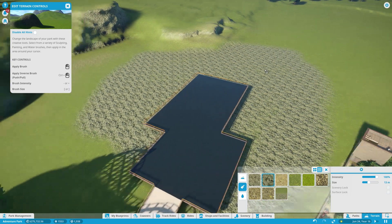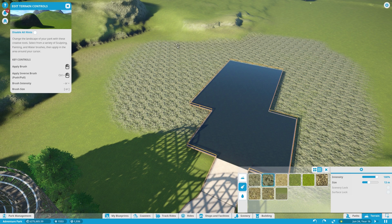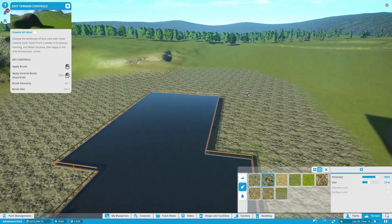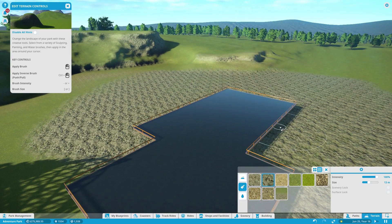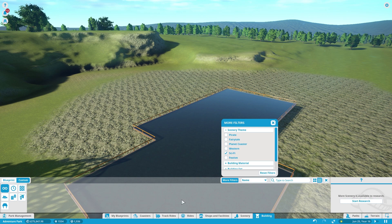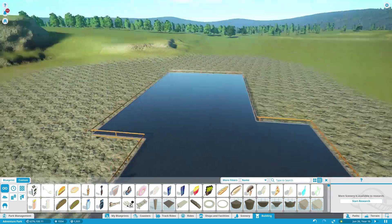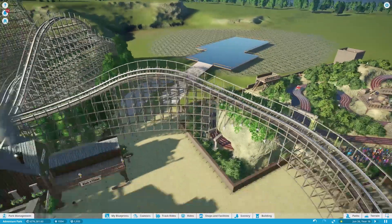We could go a couple different ways with the sci-fi theme. We could do it like moon rock areas with little craters and things like that. Or we could do sort of a city sci-fi with tons of neon lights and rigid sci-fi looking structures. We do have some sci-fi themed items — not a ton, but some. Or we could mix and match, kind of do moon rock plus some sci-fi looking buildings. So anyway, this is our area — let's get a ride in here so we'll get some people over.